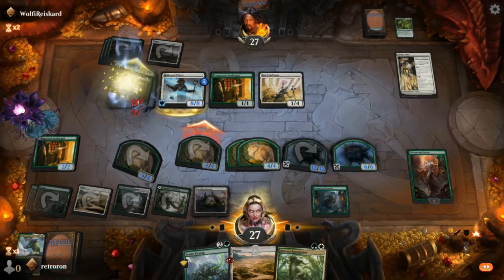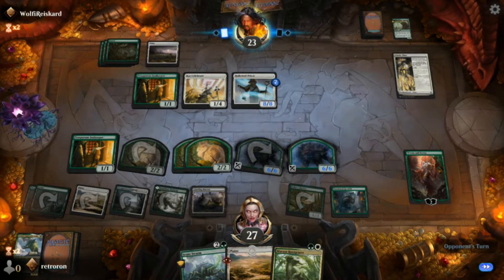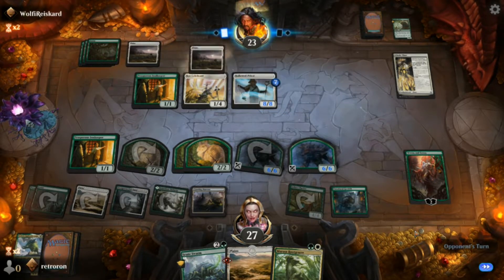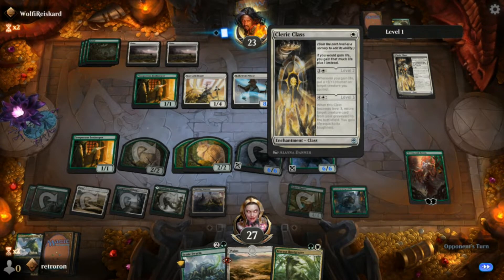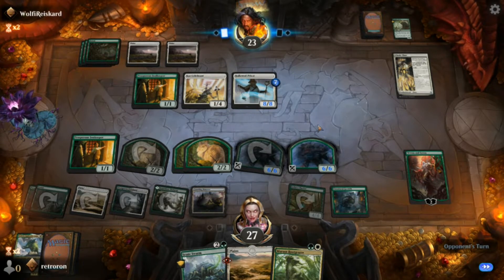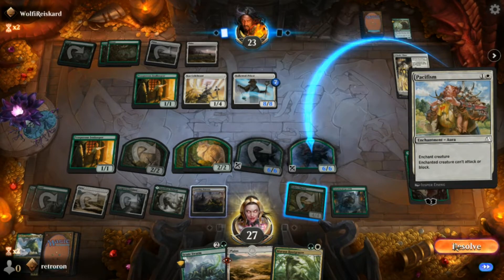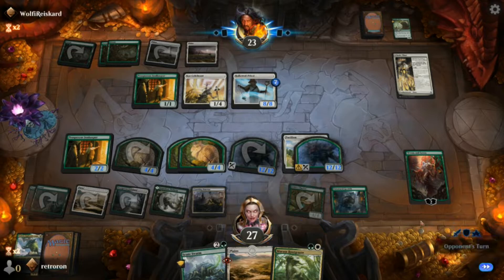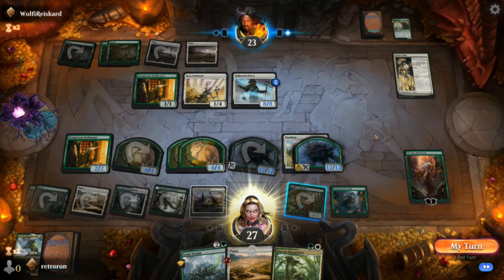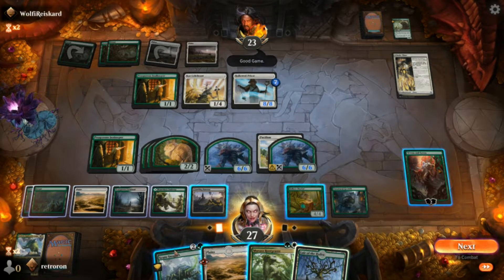He's overwhelmed — it's not really going to matter what he blocks with. He keeps the Priest alive still. He only has one card left in his hand, but he pumps the Cleric Class for some additional life gain. He throws Pacifism on the tree branch so that can no longer attack or block. He says 'good game' — he knows it's over.